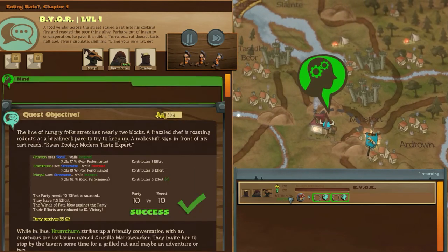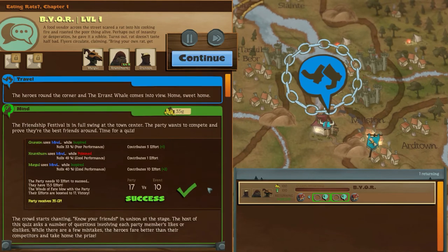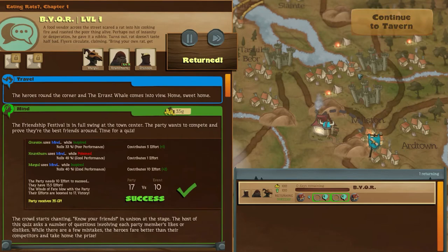Let's go back home. Friendship festival is in full swing. The party want to compete and prove they're the best friends - time for a quiz. Now your friends ask a number of questions, likes or dislikes, and we got the prize. Very fine and mediocre small quest. We'll let them have some money. Back to the tavern.